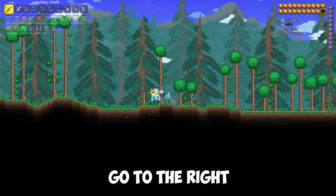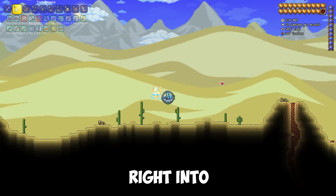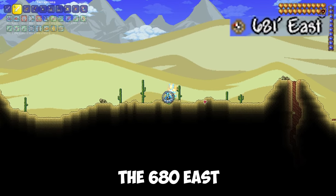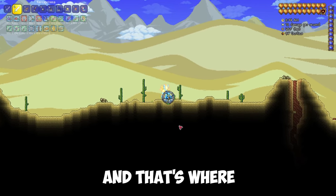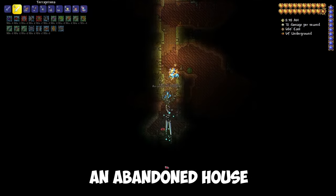After you have appeared, go to the right to the middle of the desert, right into this place. It's at the 680 east coordinate. And that's where we start digging. Keep digging until we see an abandoned house.